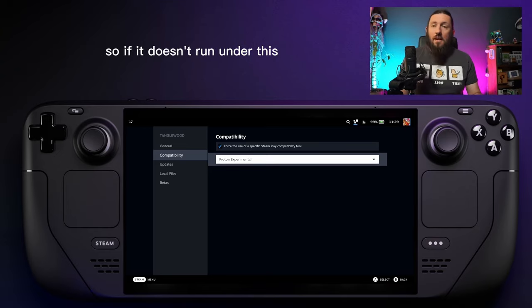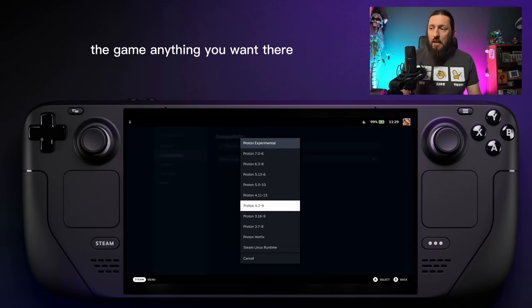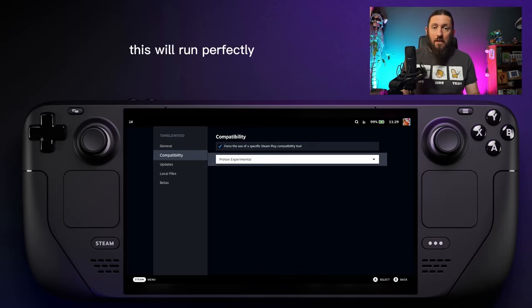If the game doesn't run under Proton Experimental, come back to this page and choose an older version of Proton to run the game — anything you want there. Just try that. But we don't need to in this case; this will run perfectly just by selecting the experimental branch.